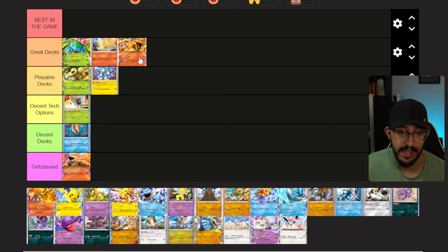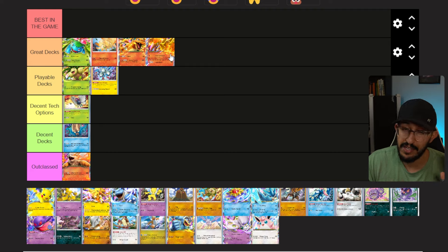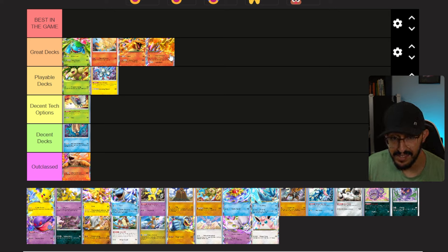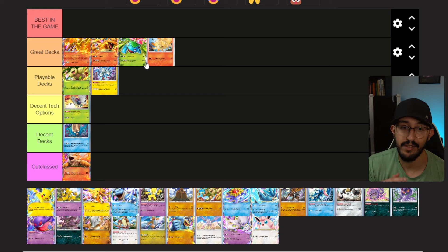Next up is Charizard — and this is tricky because you run it with Moltres most of the time, so both are going to be considered Great Decks. However, Moltres is literally the engine for most fire types — if you're running things like Centiskorch you need Moltres. Ninetales kind of doesn't need it since it's only two energies, but anything with three or four energies like Flareon or Centiskorch definitely needs Moltres. Because of that, Moltres goes at the top, with Charizard right behind it.